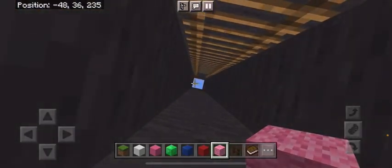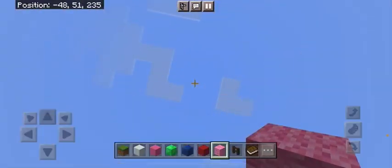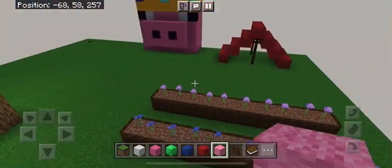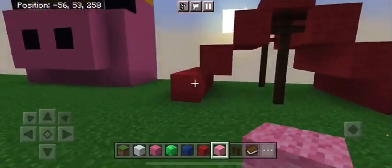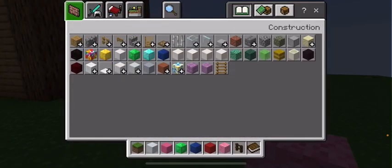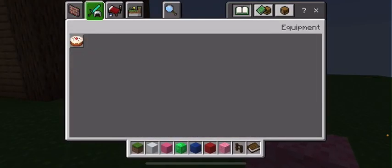All the way at the top, we have a flower garden, because this game doesn't have any crops — at least the Lifeboat building mode doesn't have any crops.